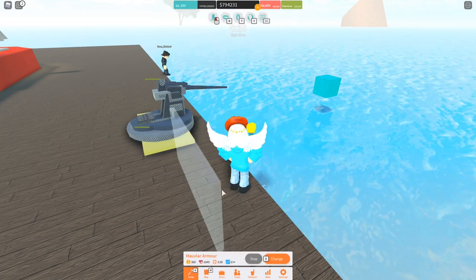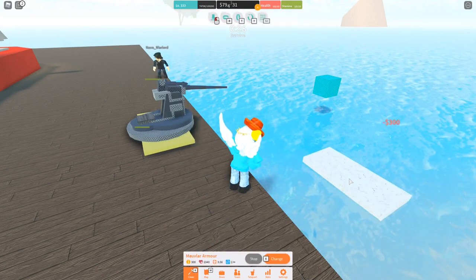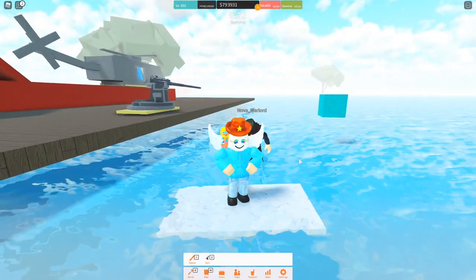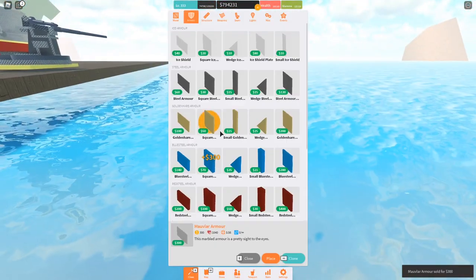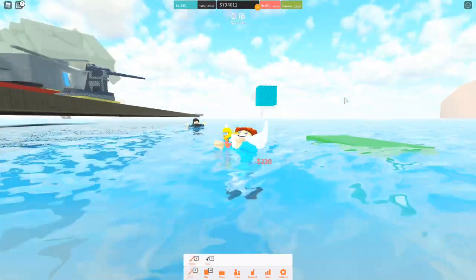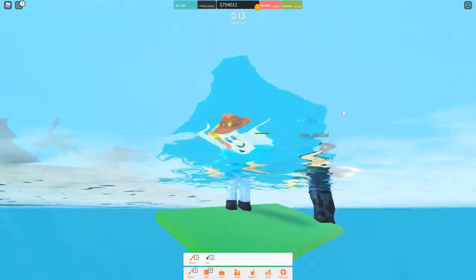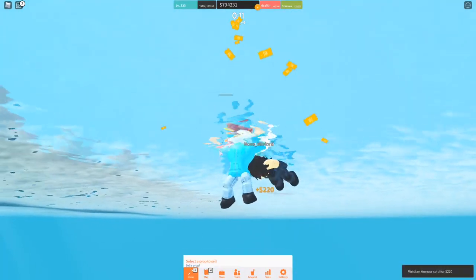I said I wasn't going to do the floaty test, but it's the most important test of them all. Mavlar floats decently well, and definitely not as good as Blue Steel or Eyes, but if you wanted to use it for floating purposes, you can. And then Viridian actually floats just a tiny bit worse than Mavlar — not horribly, but it doesn't float as good as Mavlar.